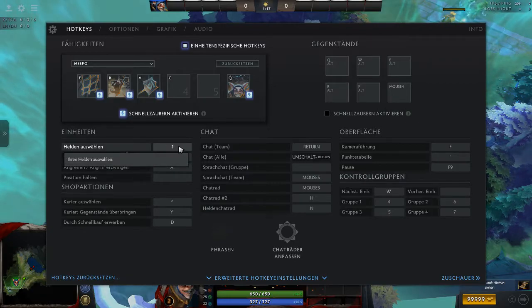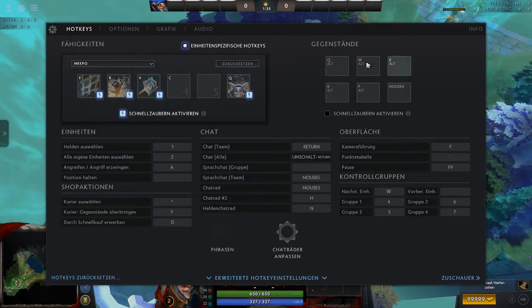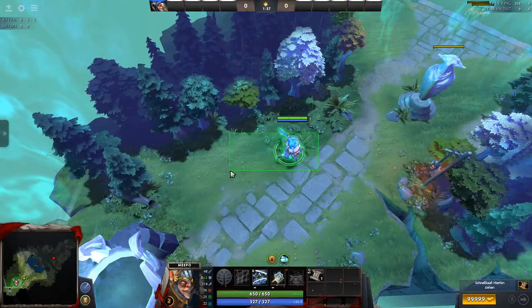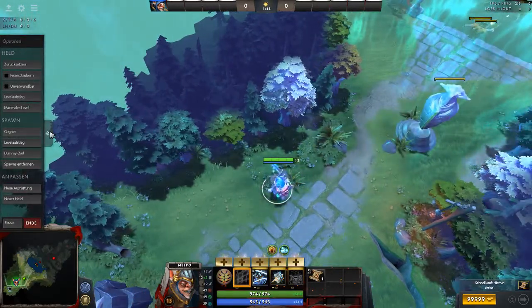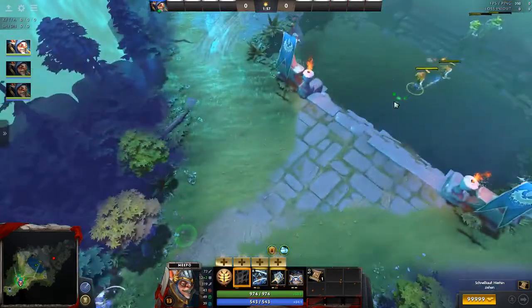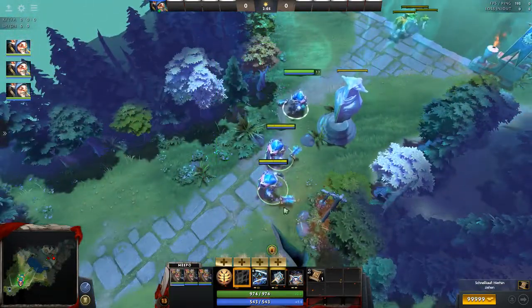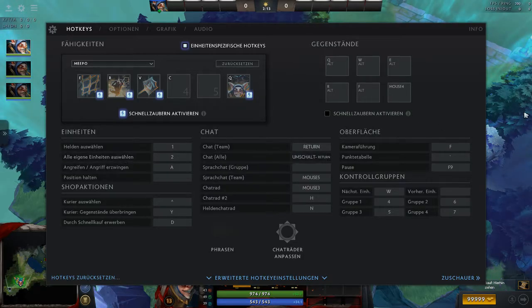The next key is selecting the hero, which I have on 1. You don't have to use 1 — many people use 1 through 6 for their inventory. What this does is select your first Meepo, which we call the main Meepo. As you scale up you'll have secondary Meepos too. Pressing 1 will always select the main Meepo — the one on top in the control group bar and on the left when all are selected.